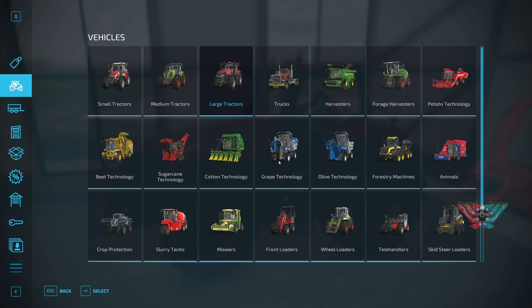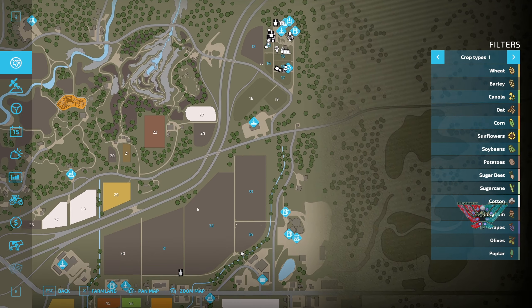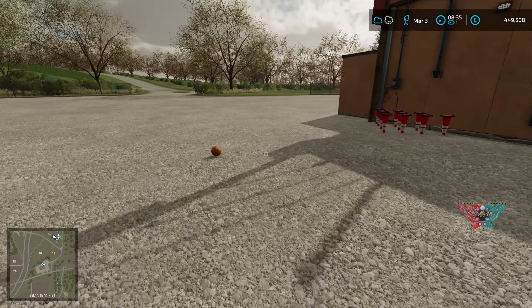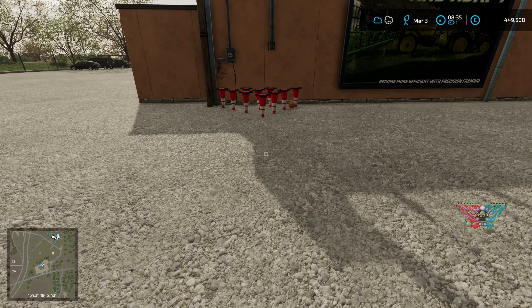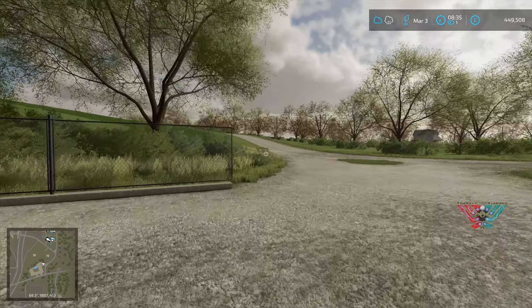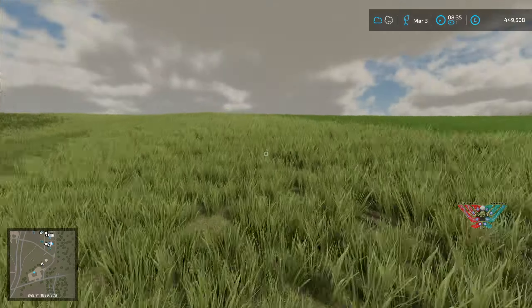I don't know - I might go trying to get some grapes or something. I might be on one of these two fields here. Although saying that, what are those fields like? Definitely not grapes on field 19 - it's rocky and on a hill, can't be doing that.